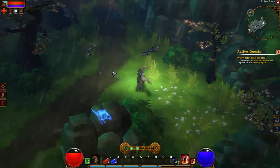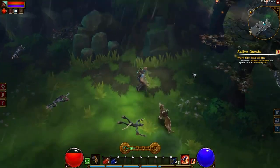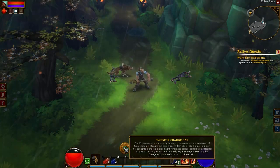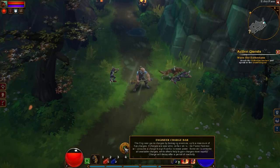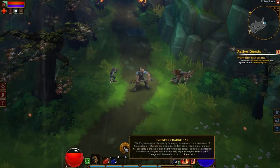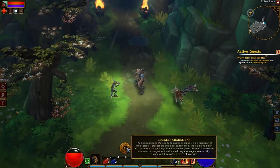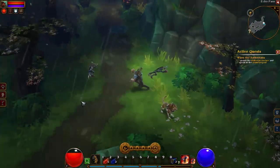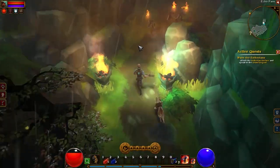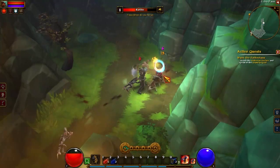Your skills are going to be the bread and butter of what you're doing in Torchlight. Later on in the game the less effective your standard attack becomes. Now here we have the engineer charge bar — every class has a different form of this. Essentially, once you have filled up the charge bar you can consume it to perform a significantly more powerful attack. This is specific to the engineer; it does slightly different things for each class, which I'll go over in more detail in my class spotlight.